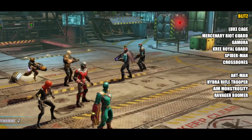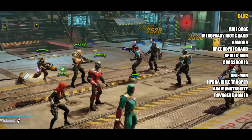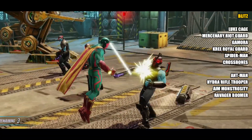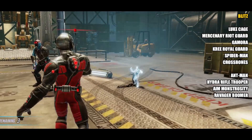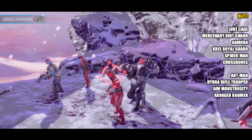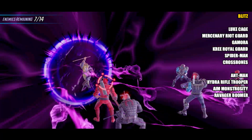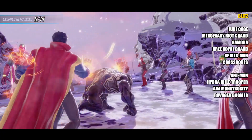The next three characters were exceptionally difficult to place, so if you slightly disagree with the placement I would probably agree with you — they were all very close. I've got Gamora at the top because she fits into the Guardians of the Galaxy team which is getting a buff pretty soon, she's also required to actually unlock Star-Lord, and she's a fantastic character even outside the Guardians team. Next up is Kree Royal Guard — they're required to unlock Nick Fury, you need 5 Kree characters to do that, and the Kree will be getting a buff pretty soon, likely in March due to the Captain Marvel movie.